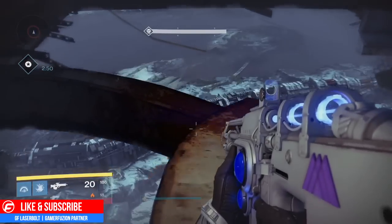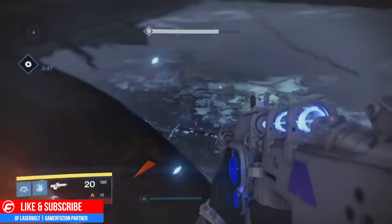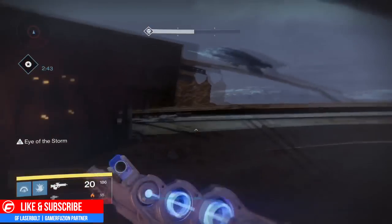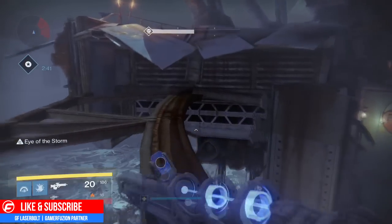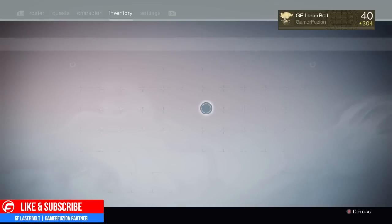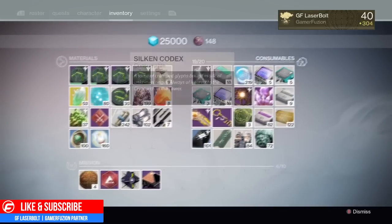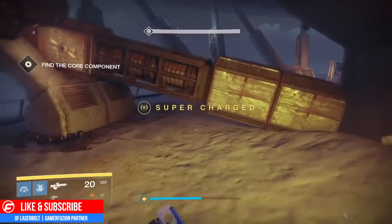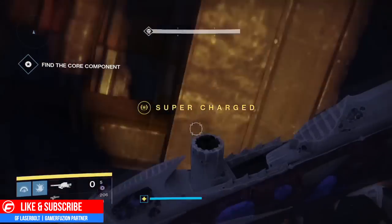Let me explain exactly what you need to do to get this mission completed. You're going to have to hurry up and skip everything. The only time you're going to want a grenade or a rocket launcher is right here at this intersection, just because you get a bunch of thralls forming within the doorway and that could prevent your movement.